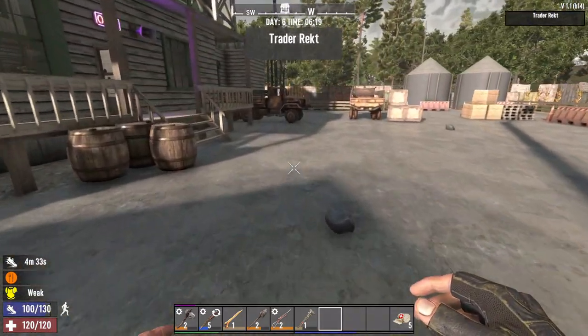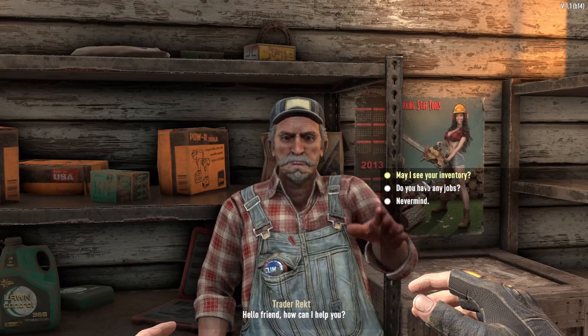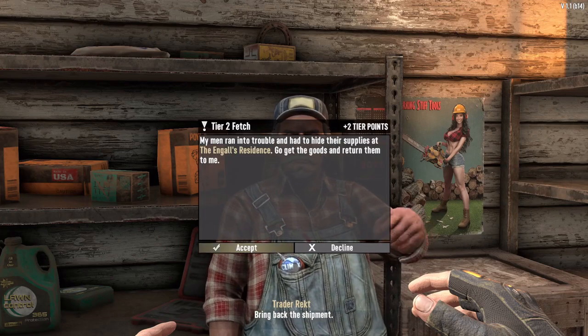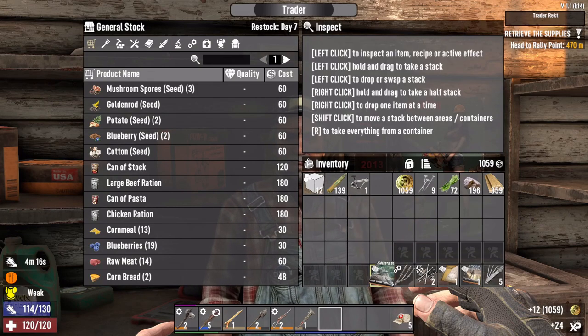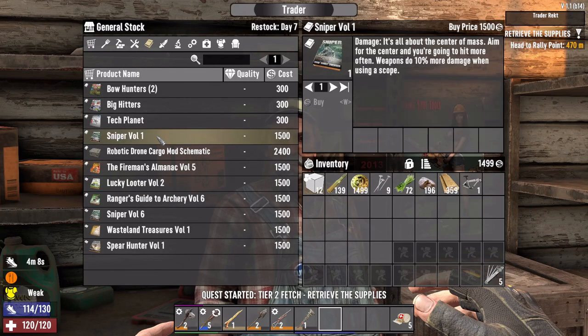All right, we're back at the trader. Let's go ahead and start these tier two jobs. We'll do a tier two fetch quest. Let's sell, sell, sell, sell. Books - what have you got? Sniper volume one - 10% more damage when using a scope, 1500 dukes.